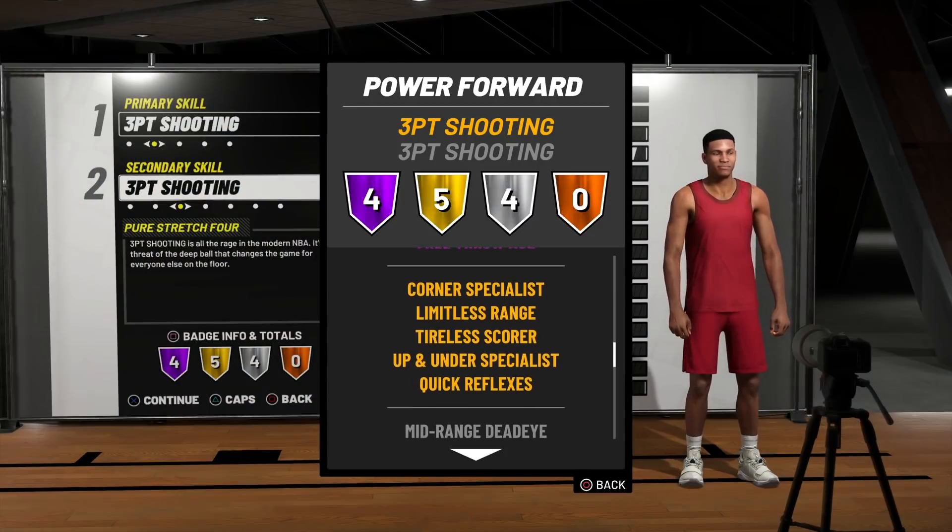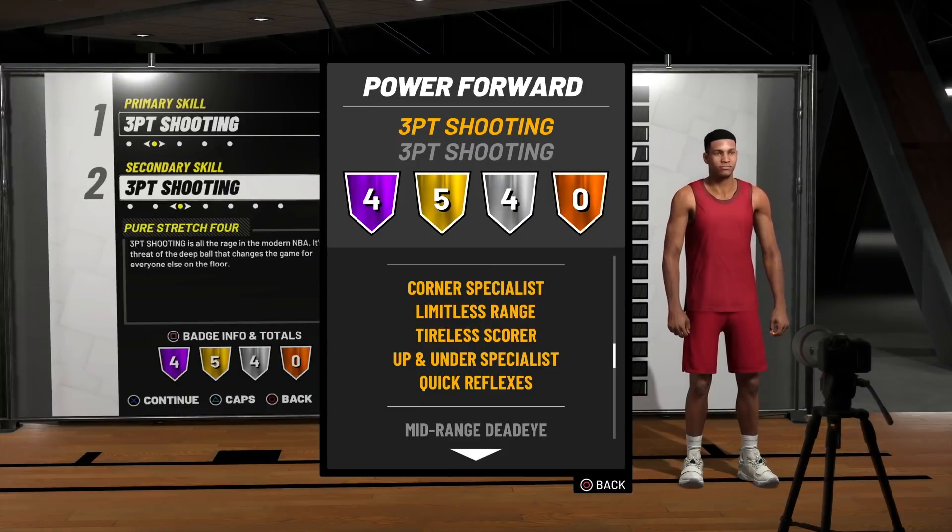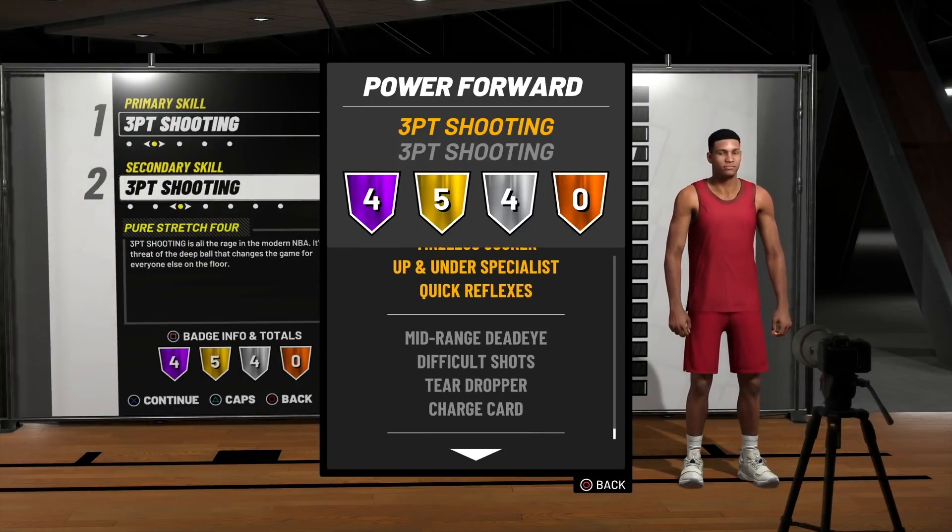Now for our gold badges we get Corner Specialist, Limitless Range, Tireless Scorer, Up and Under Specialist, and Quick Reflexes — some really good badges to have on gold, especially that Tireless Scorer. If we're a big man going against other big men, a lot of these big men have Bruiser, so we're going to need that Tireless Scorer to keep getting buckets even if we're a little drained. Our 4 silver badges are Mid Range Deadeye, Difficult Shots, Teardropper, and Charge Card.